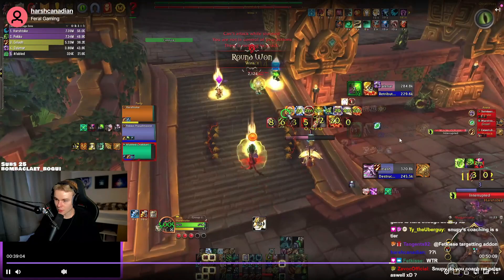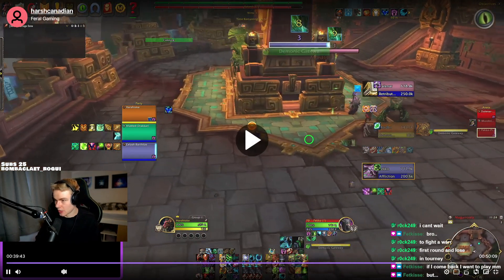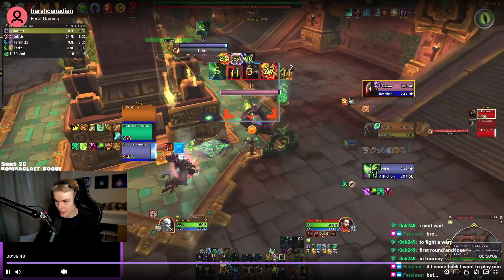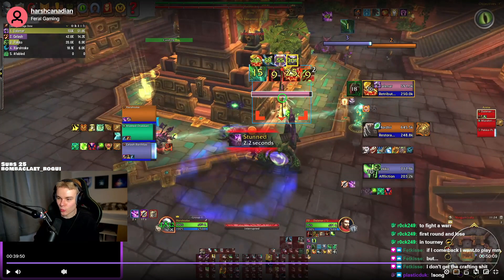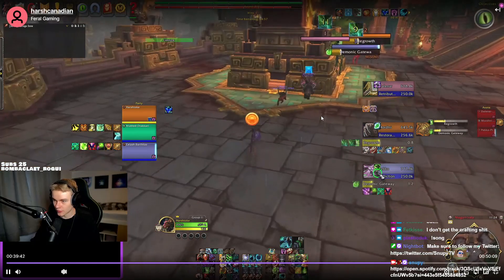Now you're pumping the druid — nice. Optimally you want to double rake, but it's not always possible here. Also, rake-into-Cyclone as an opener — that's rarely the right move. Maybe sometimes if one guy is far away you can clone him and jump the other, but you rarely want to be doing that.